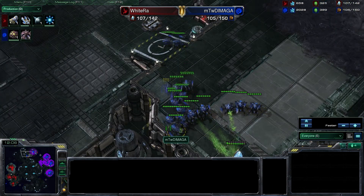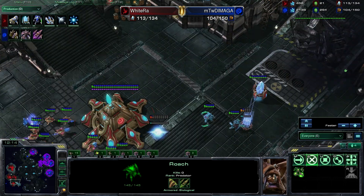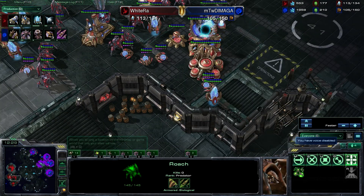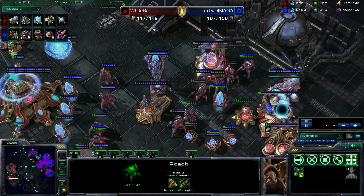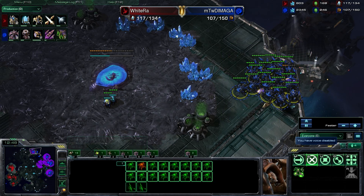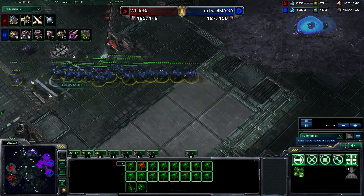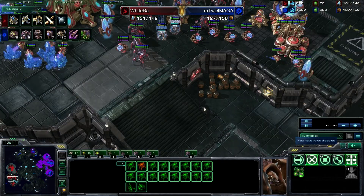DiMaga actually finds out about that extra pylon and attempts to retake. One thing I wish WhiteRa had done was take a fourth base in the middle of that attack — it would have substantially helped him. With that large distractionary force, all of DiMaga's units were focused over there. If he'd gotten the fourth base up with photon cannons, he could have held off large roach pushes, but WhiteRa decides to add more gateways instead.